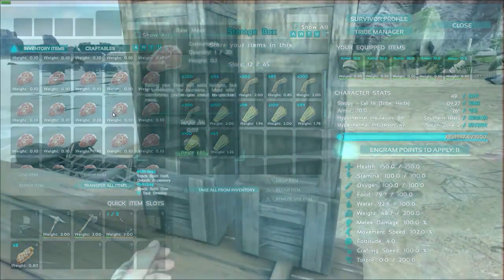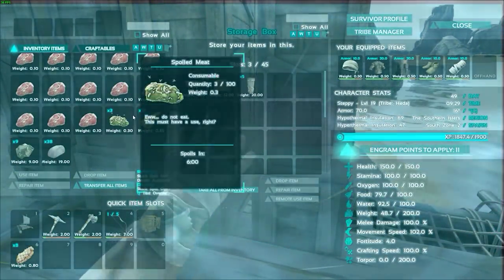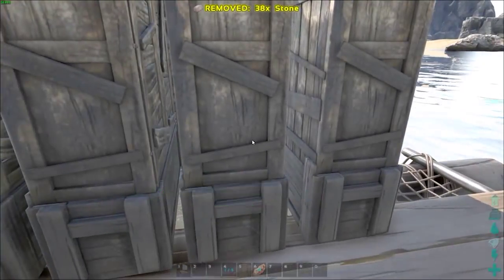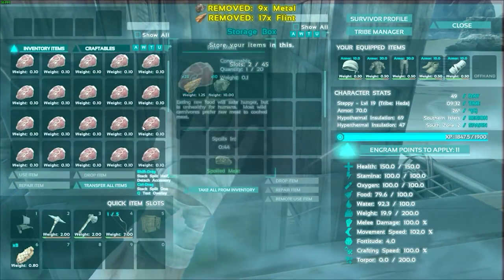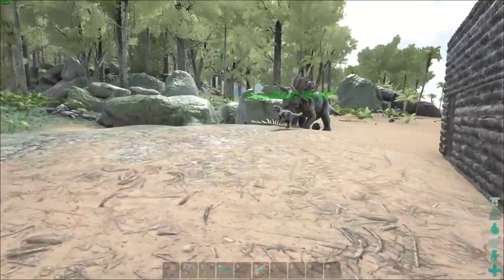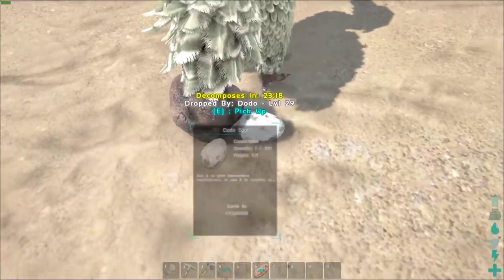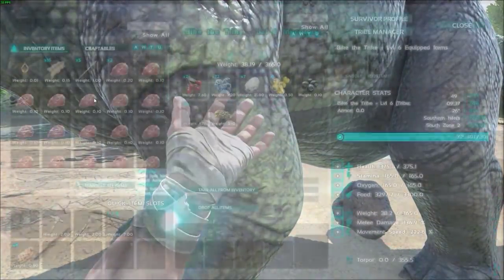Sweet. Alright, so we do need to go farm some more stuff, which we will do. I don't think we need anything in there. So we'll put this in here, and then this one had that. Alright guys, so I need to do some farming so I can craft more stuff. I won't bring you along for that. We're almost level 20, which means we can ride a trike. Which also means we can make some more narcotics — and level up that way.